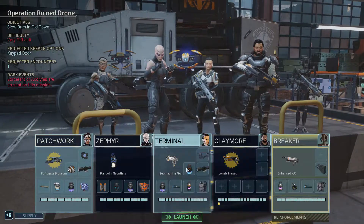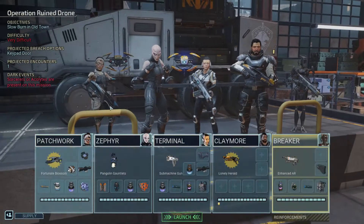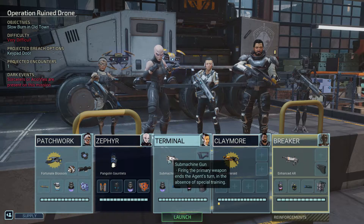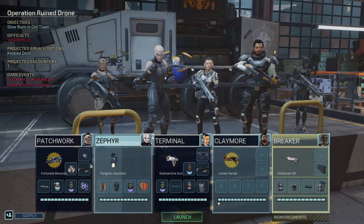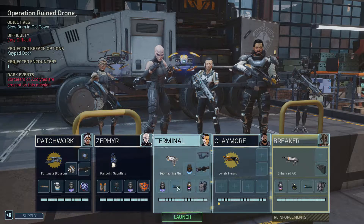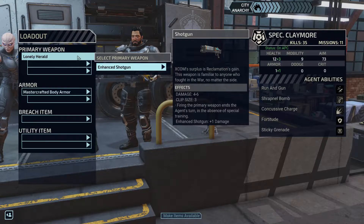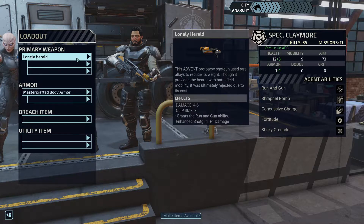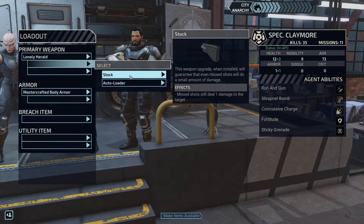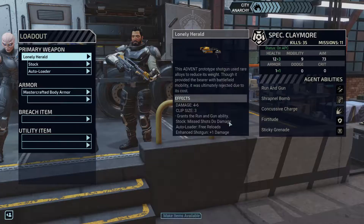This guy is an epic one. Terminal doesn't, so that's why I need a submachine gun for her, and I think for someone else. Maybe Verge? These two are completely equipped so I'm going to trust everything is okay. I'm just going to check Claymore now. He has this shotgun - what does it give him? The running gun ability, that's great. Stalk, missed shot, still didn't want damage. The first reload does not cost action.